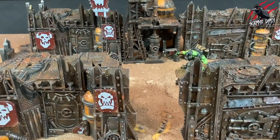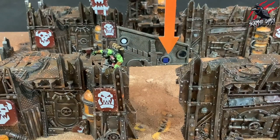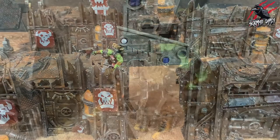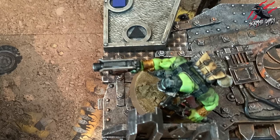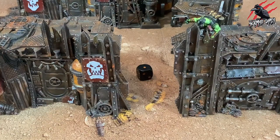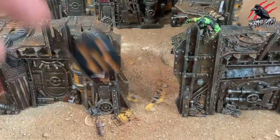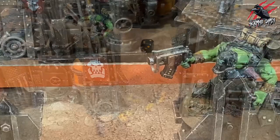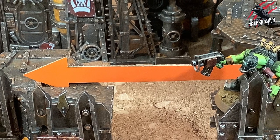Now let's look at the jump rules. A jump is when an operative crosses a gap between terrain that is within one blue square horizontally and one white circle vertically from one edge to the other. The operative must be within one black triangle of the edge of the terrain feature the operative will jump from. To jump, take a jump test for the operative by rolling 1d6. On a 1, the test is unsuccessful — the operative remains where it is and that action ends. On a 2+, the test is successful and you can move the operative across the gap. Only the horizontal distance an operative moves during a jump counts towards how far it has moved.